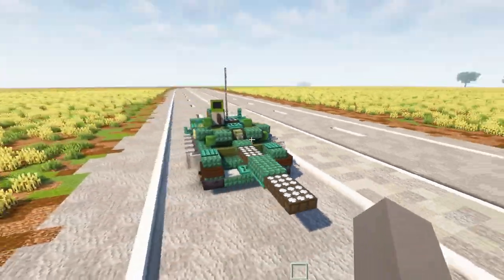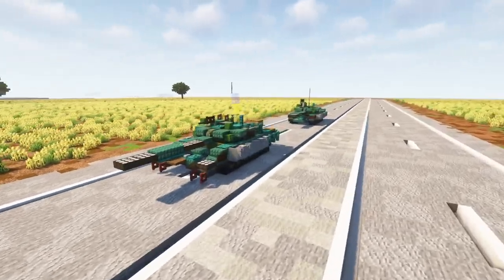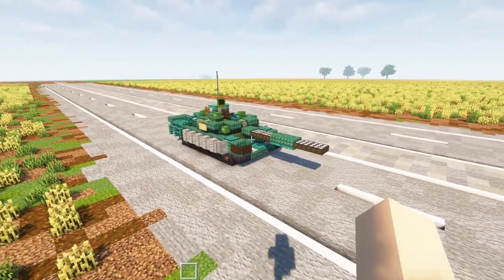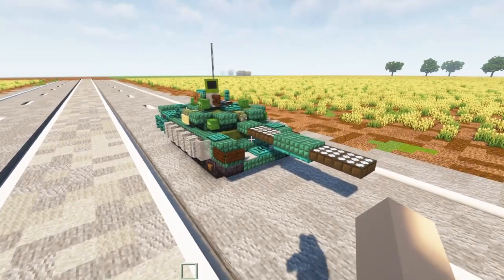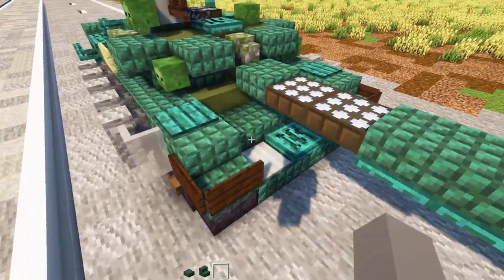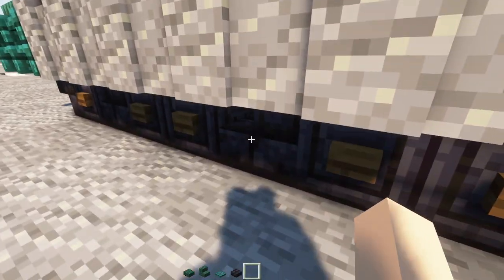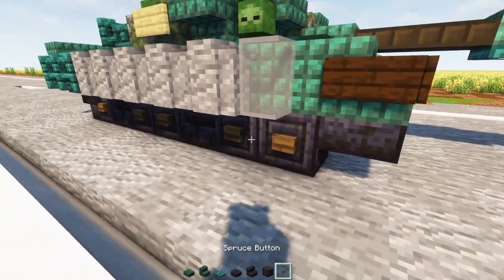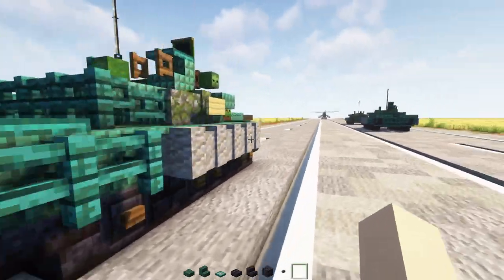That should be pretty much it for the build overview. Hope you guys enjoyed this design — it's been a long time coming. First off, I'll be making the Russian version and later you can convert it to the captured version. Let's grab some materials: dark prismarine slab, stairs, warped trap door, polished blackstone brick slab, stairs, chiseled polished blackstone, spruce button — that's it for right now.